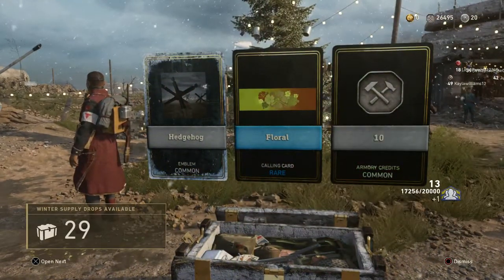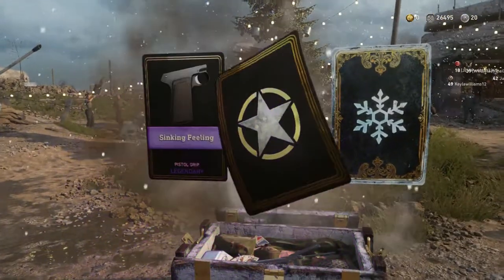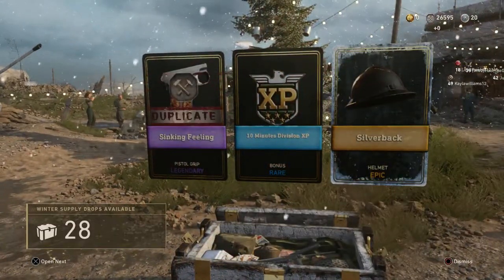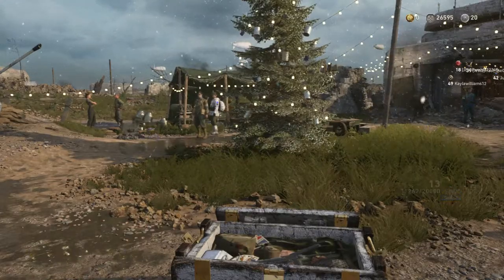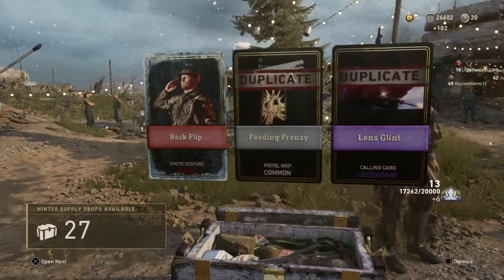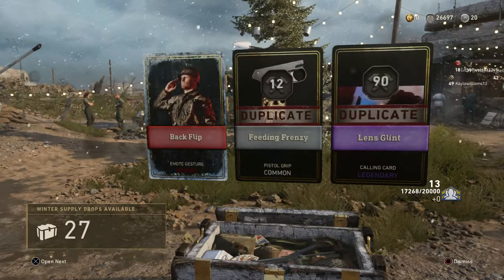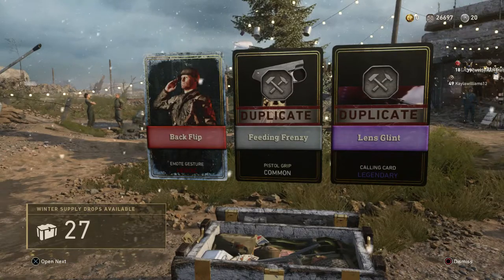Hedgehog — another emblem. I'm getting a lot of emblems from these Winter Supply Drops. There's an Epic possibility — it's a helmet! Silverback helmet, pretty cool — my first new helmet from DLC. Heroic! And it's the backflip emote. I've seen people doing this backflip and assumed it was pretty rare, but I've seen a lot of people getting it.